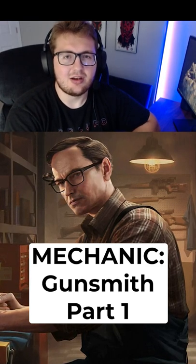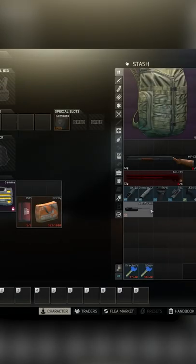Hello everyone and welcome to my Mechanic Task Guide, Gunsmith Part 1. This task requires you to modify an MP-133 shotgun to comply with the following specs.